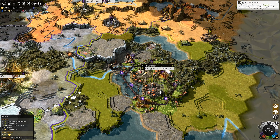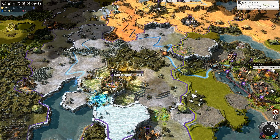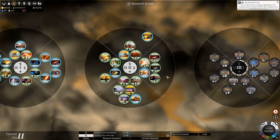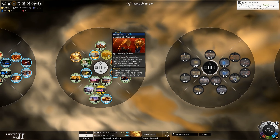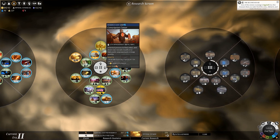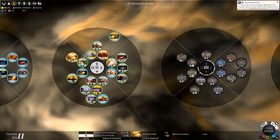Hey guys, Sultan here back with some more Endless Legend Necrophage walkthrough. We're about to take out Nathan, which I think is the capital of the Roving Clans that we've been at war with for quite some time. Let's go ahead and end the turn — I need to do some research. We want to unlock the stockpile market, which would be really good. We only need two technologies to get to the next age, and then we'll get to Age Three.